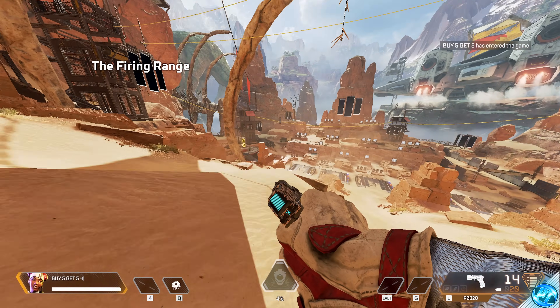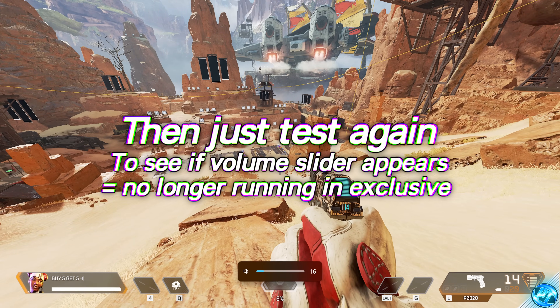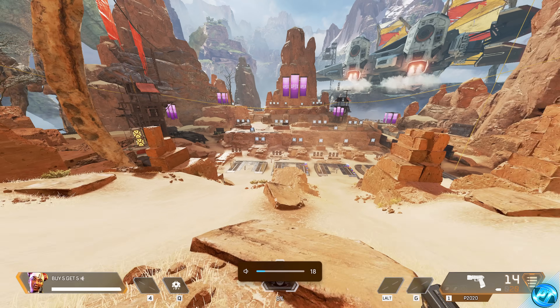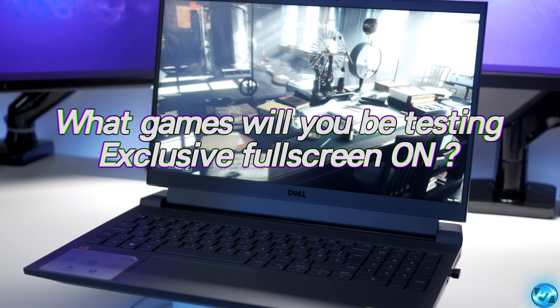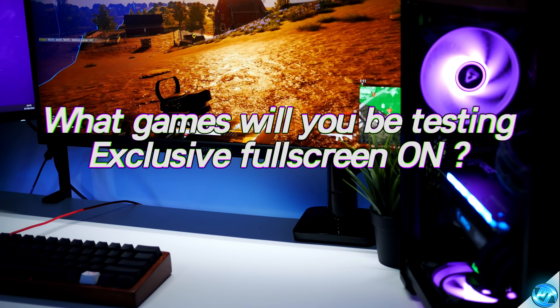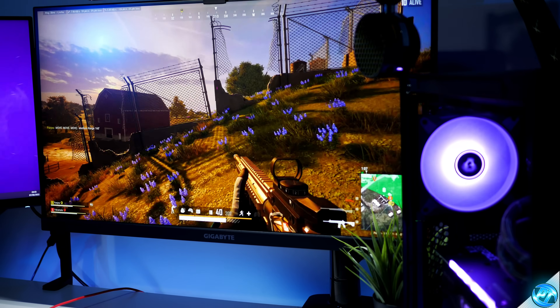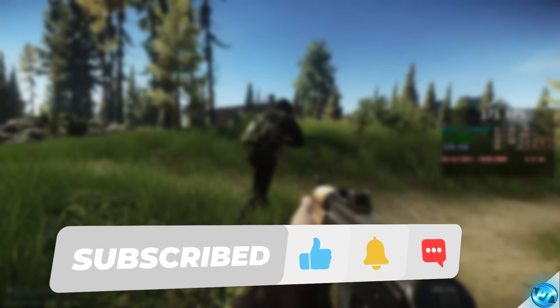Once back inside the game, ensure that full screen exclusive mode has been disabled using the same test — FN key and volume slider — and as you can see, the overlay is now back, meaning full screen exclusive mode is no longer running. The performance optimisations don't stop there — this channel is full of optimisations for individual games and Windows across the board. Let me know what games you're going to be testing this on in the comments and what results you've seen, and if you'd like more content like this, check out the two videos on screen now.